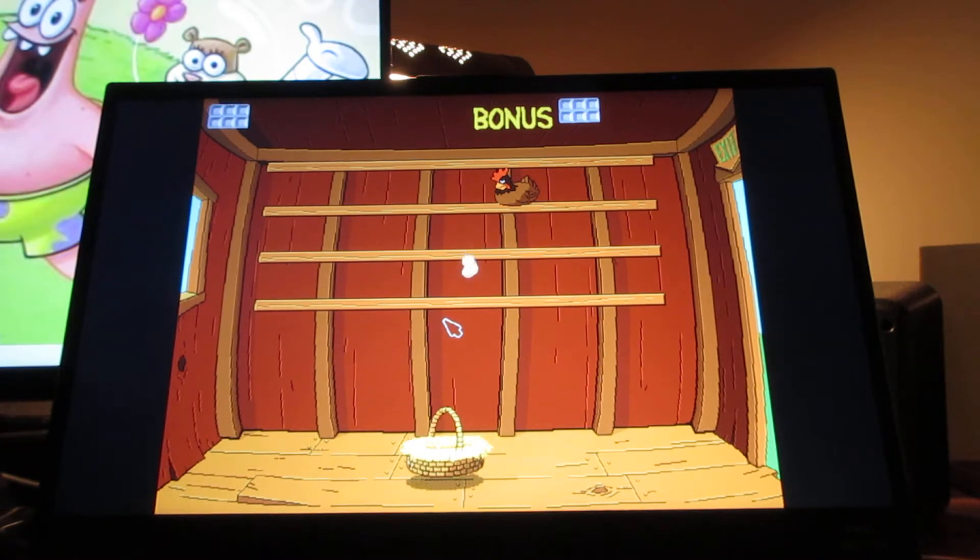What you gotta do here in this game is basically move the basket and catch the eggs. You want to be very careful that too many eggs don't fall and land on the ground. On the screen where you see the egg cartons, those are basically the eggs you gotta fill in the cartons. If the eggs land on the ground, you'll see the egg yolks in the cartons.